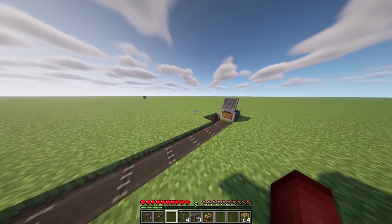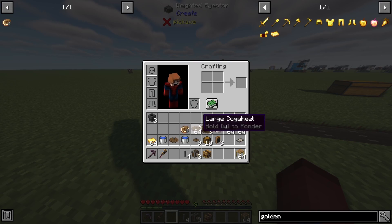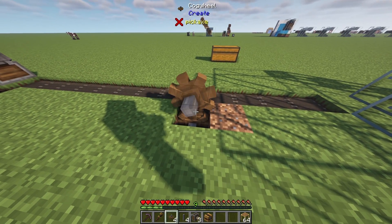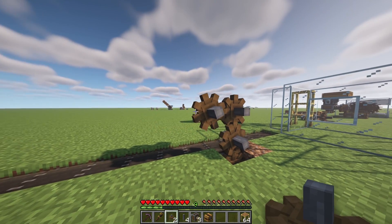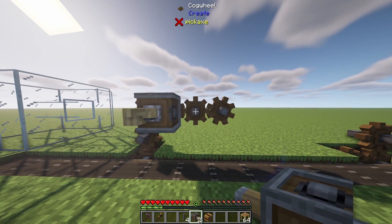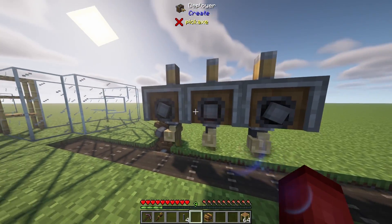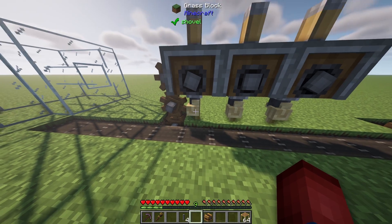Once we've done that, we'll plan ahead for powering the system. Go to the end of the mechanical belt and place three small cogwheels so that when we power the belt, it also powers the weighted ejector. Then go up two cogwheels from the shaft area, place one more cogwheel on top, and then place three off to the side. We're then going to take our deployers and place down three deployers so the shafts are facing forward and connected to the cogwheel. The deployers will be deploying onto items on the belt — they don't have to be on a depot, a belt works perfectly.